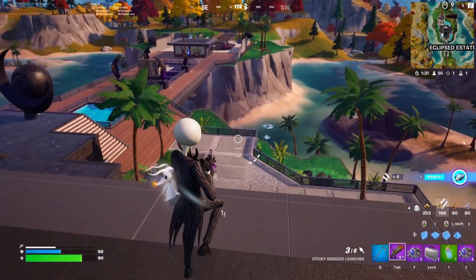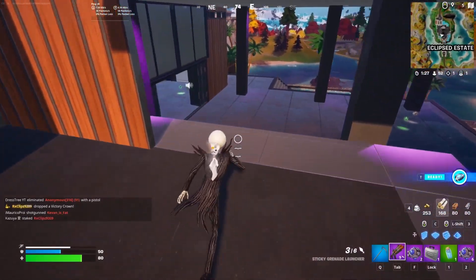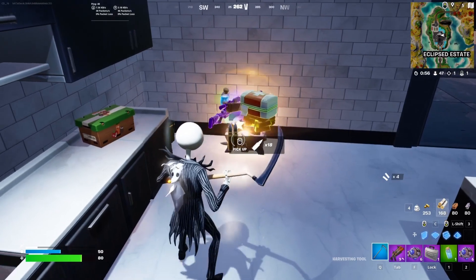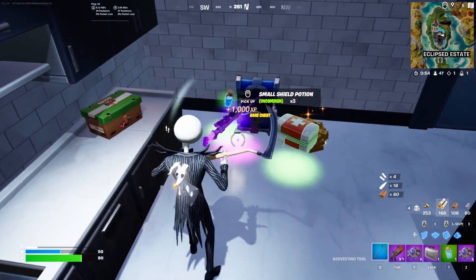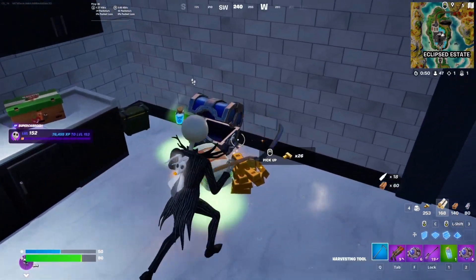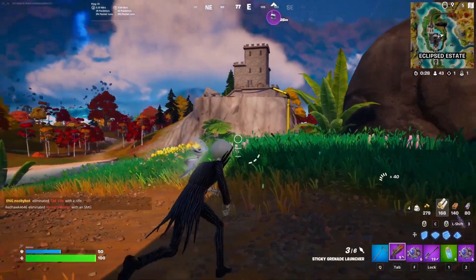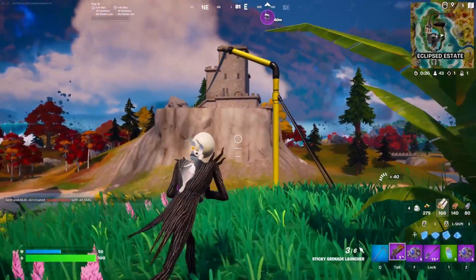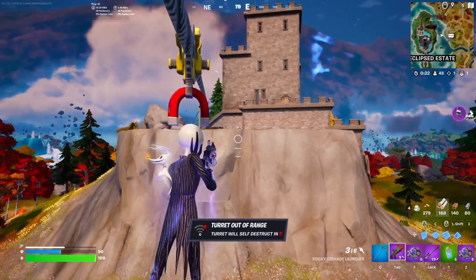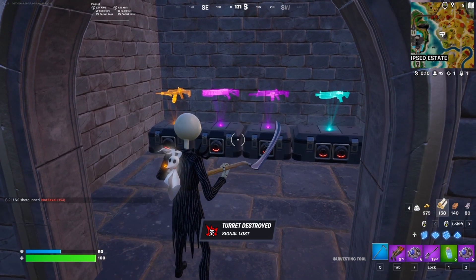Oh, there's a guy down here. That did absolutely nothing. Did that even go off? Like, I didn't even see an explosion. This will give us something purple. Really? A sniper? That's probably the last thing we would have wanted. We need something we can fight with close range. I'm gonna get out of here because I still don't have a loadout I can fight with. We're gonna keep looking for purple guns. If I had a key, I'm coming back here.